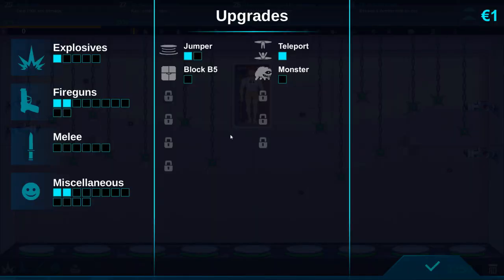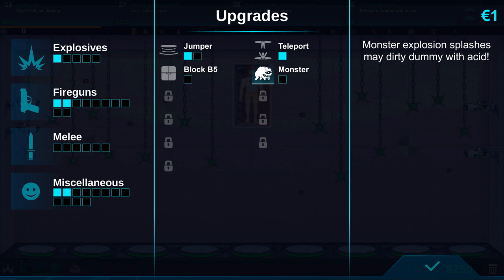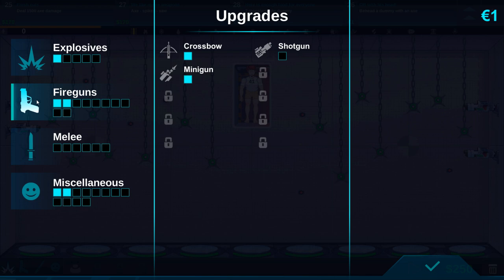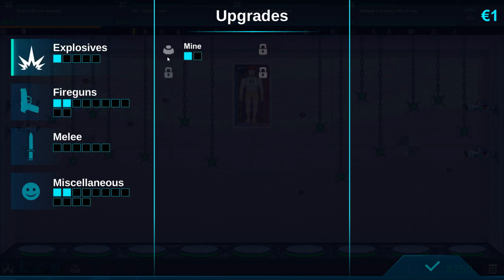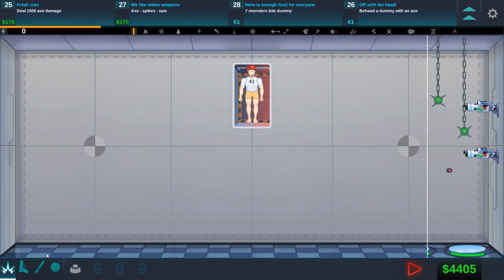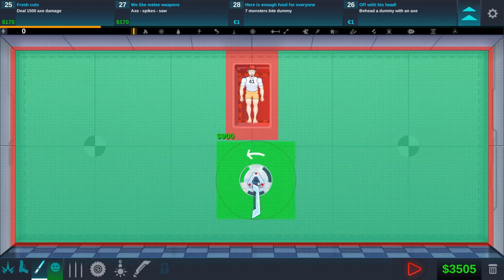We have a ton more money. Any upgrades right now? We have one — monster explosion splash, made dummy dirty with acid, block B5 — I don't care. Jumpers on walls and ceilings could be useful, you could fill the entire thing with jumpers. Melee more spikes, more ammo, two blades, 50 more ammo — spikes on floors and walls, shotgun more ammo, mines on walls and ceilings. I'm going to clear everything because I want to try out the axe.